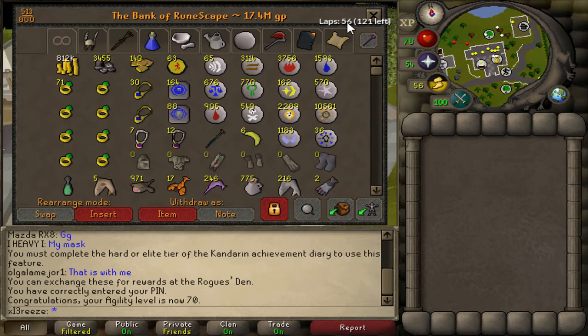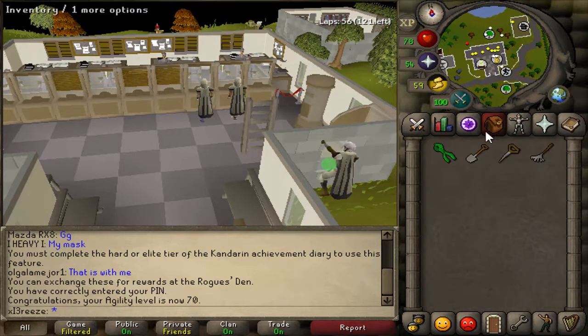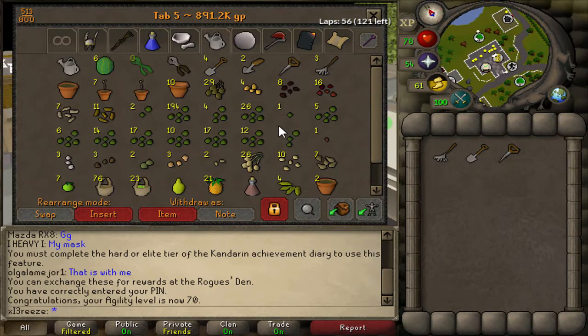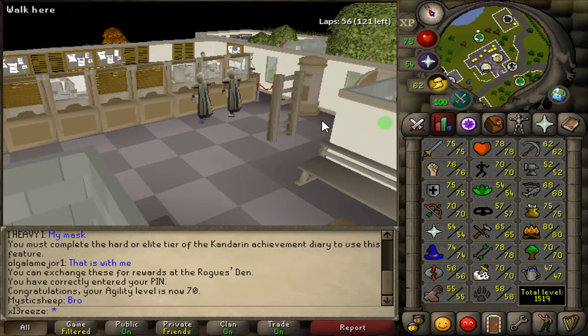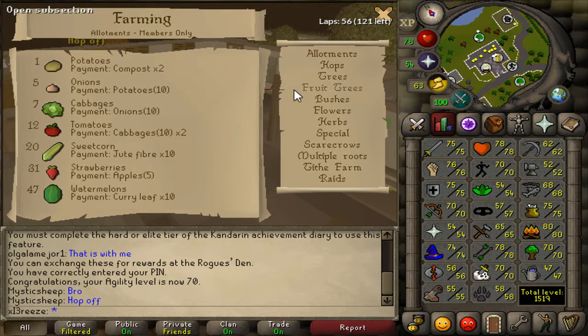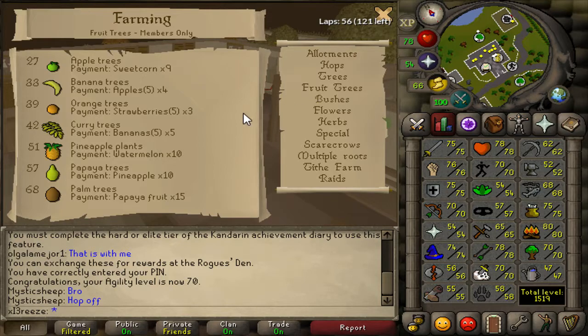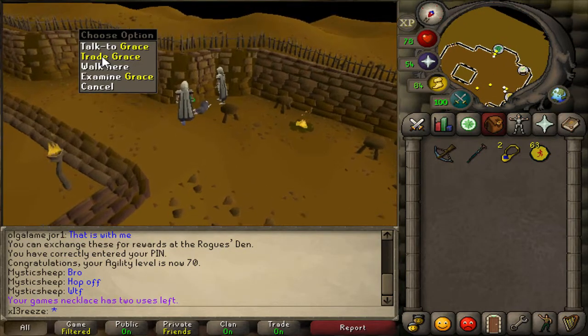I'm going to do a quick farm run so we can get ourselves ever so slightly closer to 75 farming. I know it's going to take a very long time because we're such a low level. I need to get some tree seeds - maple trees and fruit trees like curry trees - because they're the best way to level farming. I might see if I can grow a couple of them to get our level up a bit quicker.